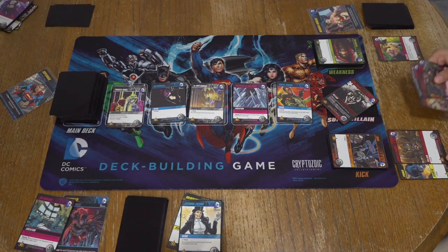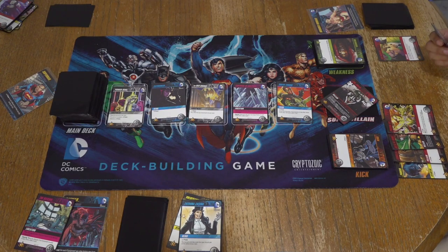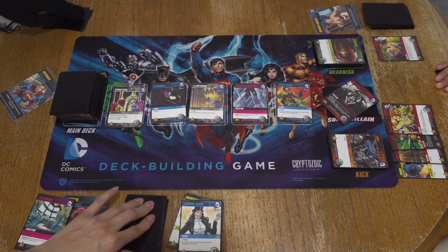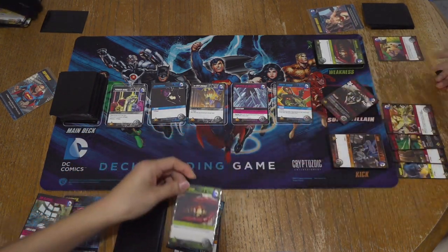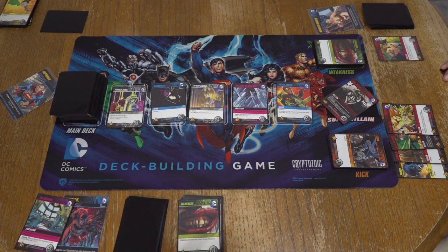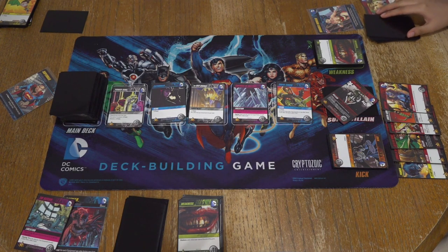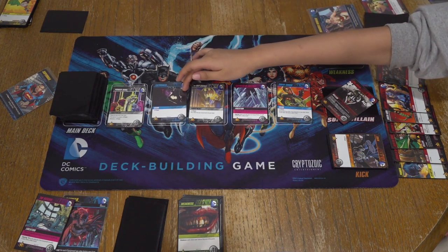I got one punch. Gorilla Grodd at three and four. Ra's al Ghul — seven. Eight with Poison Ivy. The attack is each foe discards the top card of their deck — if the cost is one or greater, the player gains a weakness. Poison Ivy's always so nasty. First weakness of the game. Six, seven, eight, nine, ten. Supervillains cost me two less. Gain any cards with cost four or less from the lineup.